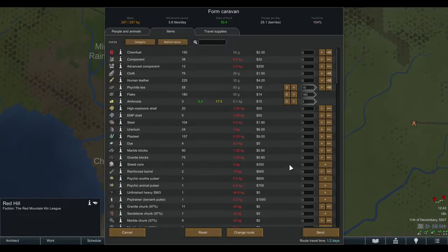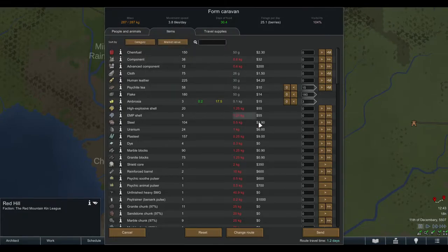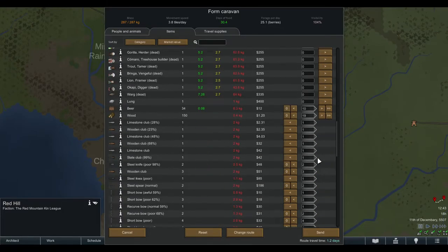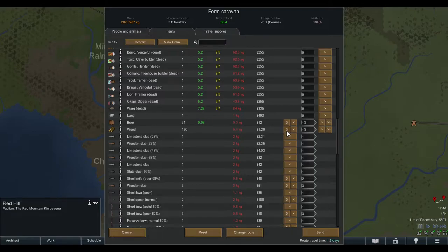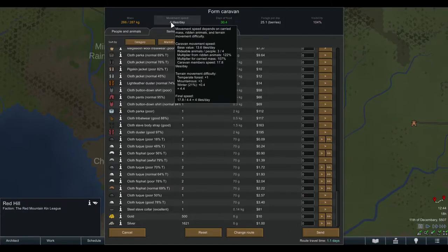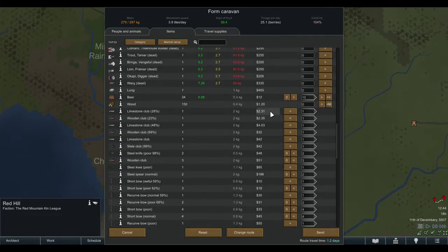Under the Items tab, load up the caravan. Remember to bring some psychite tea and beer. You can see the caravan is full — I recommend not doing that because it makes the caravan pretty slow. But for this demonstration I'll fill it to the brim to show you the packing speed. If you take off some of the wood and silver, the movement speed increases, so I do recommend not filling the caravan to capacity.